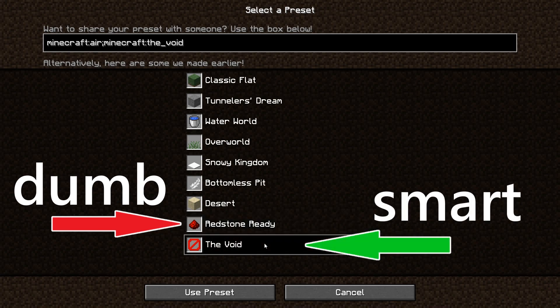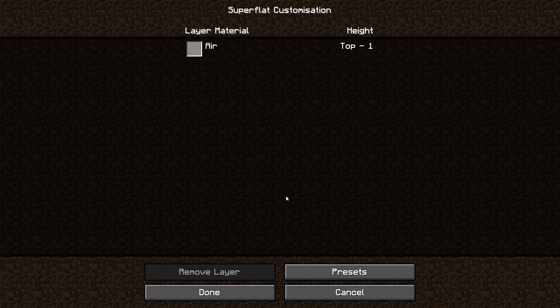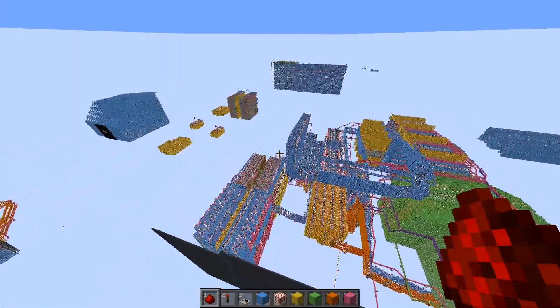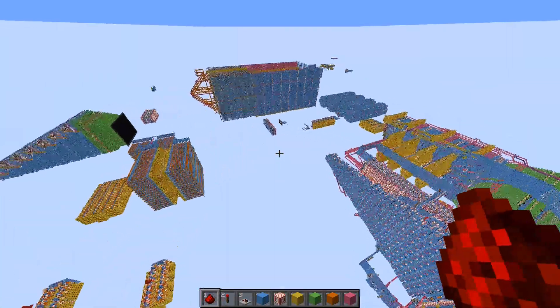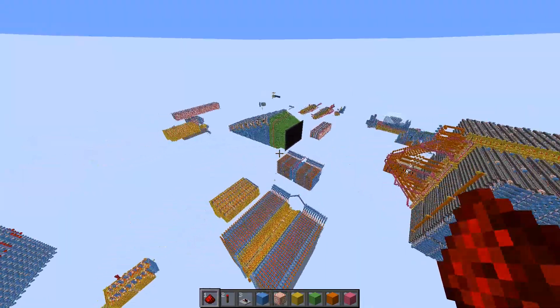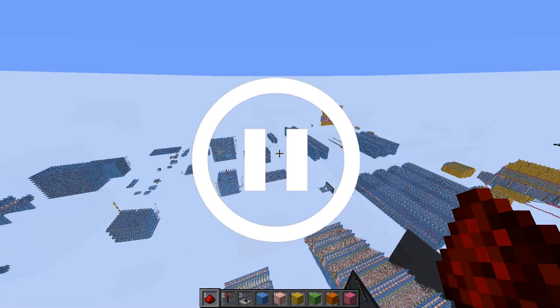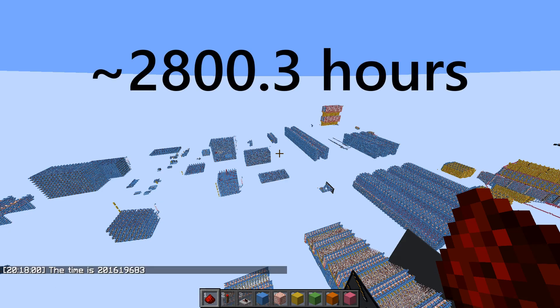Why bother removing the sandstone manually each time when you can just use a void world in the first place? I have used this exact redstone world for the past 3 years, meaning that all 11 Minecraft CPUs that I have built are in this world somewhere, along with everything else I have ever built. I just found out whilst making this video that using /time query gametime tells you how many ticks have passed in your Minecraft world, and apparently I have spent nearly 3000 hours in my redstone world.